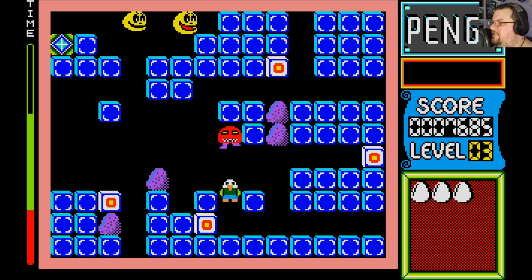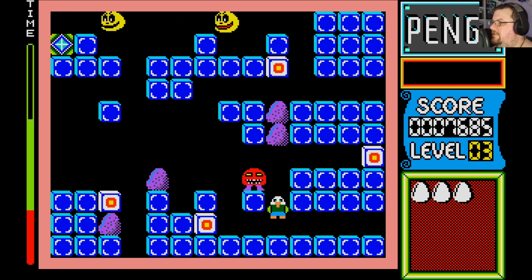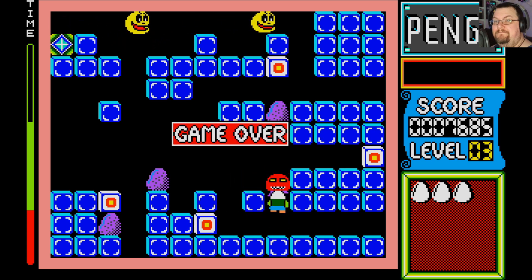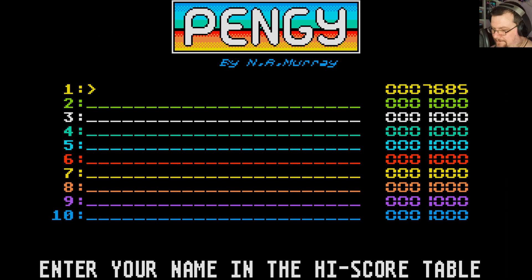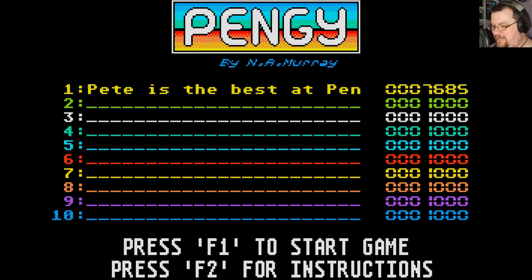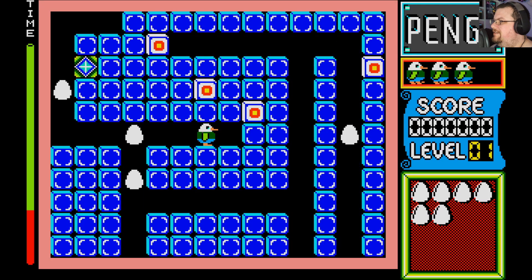That block there has an egg inside it, so as soon as you break that, it will release the enemy within. Game over. Well, let's have another game. After entering my name — I can use capitals and everything: 'Pete is the best at Pen...' — that can be anything, you can even make it into something rude if you want to.